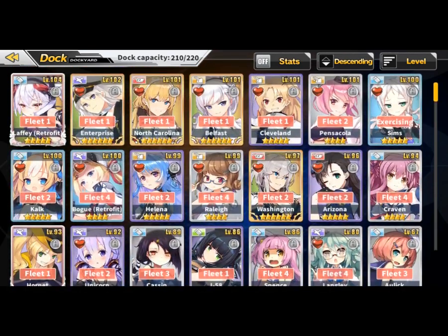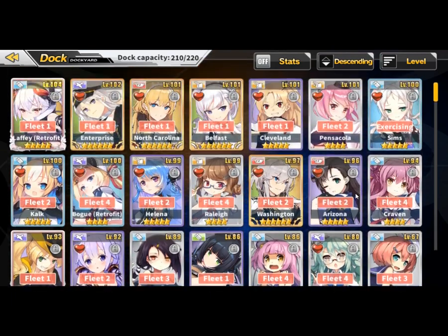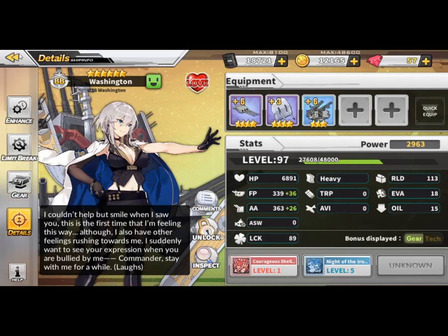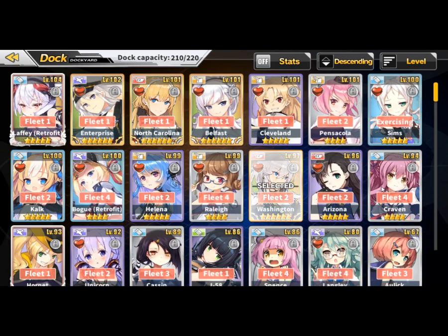You don't see any five stars I'm running. I'm running Bogue, Casson, Spence, and Langley. I'm also running Ranger. Do keep in mind that I don't have Ranger fully limit broken, so I don't necessarily know the full amount of oil efficiency with fully limit broken Ranger. I'm also running Craven as well. Those are the ships I'm running.